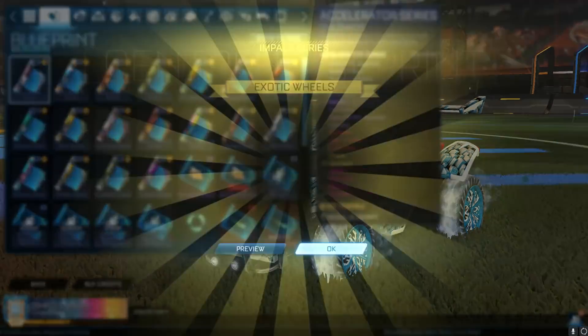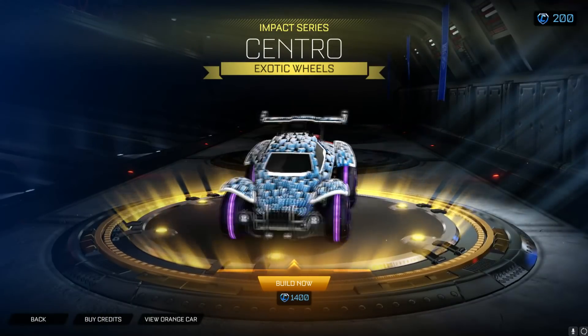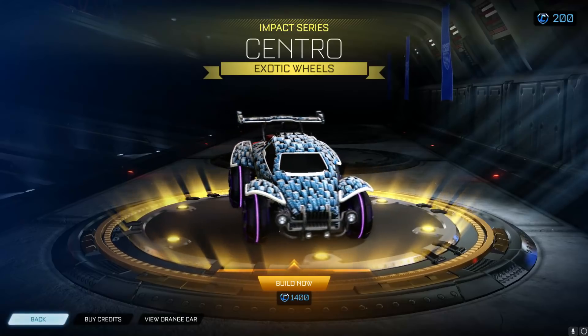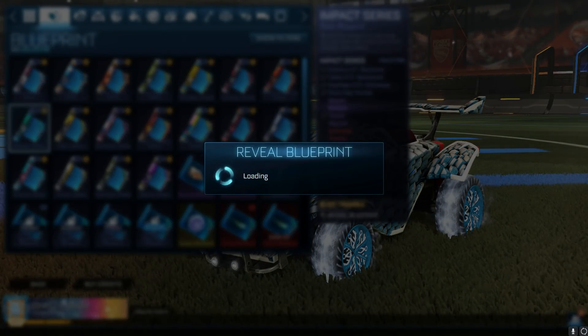I think the trade-ups for non-crate items are still a thing. It's only crate items that you can't trade up. Exotic wheels - 1,400 credits to build these. That just blows my mind. That price is just out there. I can't believe they've really stepped that bold.